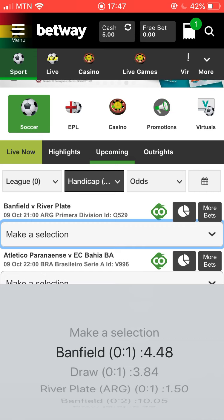So if River Plate has a goal and Brentford at full time still wins — for example if the score ends 1-0 in favor of Brentford, in handicap terms it is 1-1, and your bet is not going to win because Brentford is supposed to win, not draw. But if it ends 2-0 in favor of Brentford, the handicap scoreline is going to be 2-1, meaning Brentford won, and your bet wins.